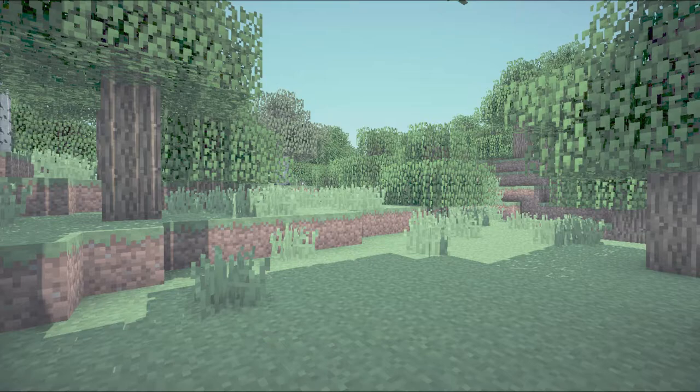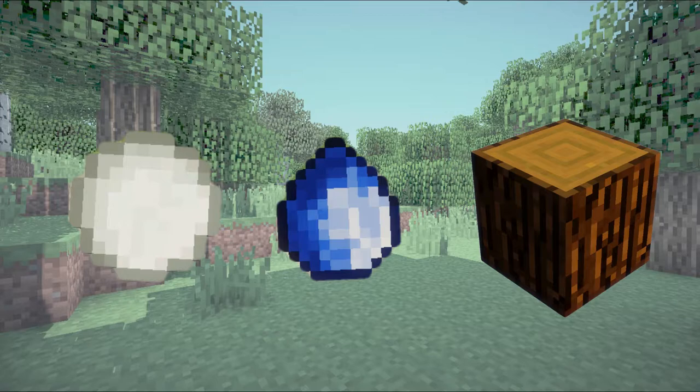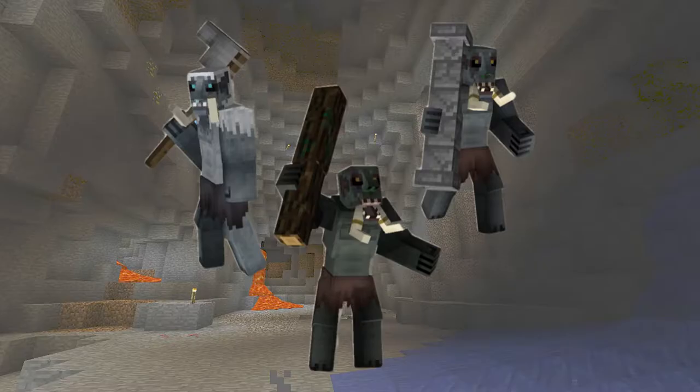The forest troll will drop mushrooms and oak wood, the mountain troll will drop emeralds, and frost trolls will drop snow, sapphires, and spruce wood. And because there are so many different drops and it can get a little confusing, I will display each troll with all its drops right now.